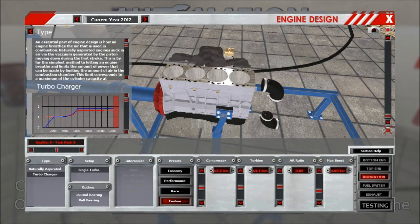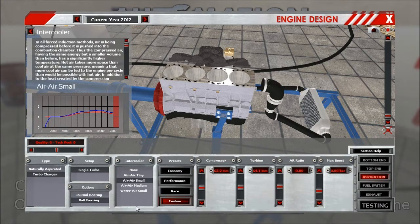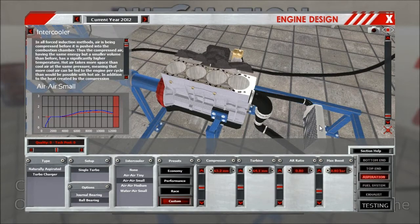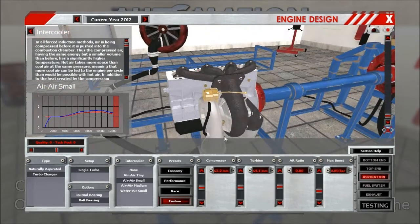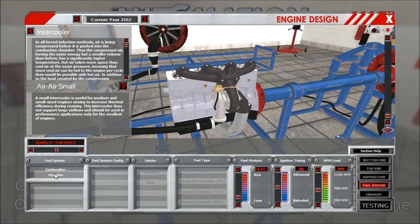Aspiration. So it's a modern engine, we choose the bar bearings. Probably a small intercooler — we just want to enhance cruising for this one. So we go for the economy preset and leave all the parameters the same, but we just want to enhance the cruising performance. So I lower it to 0.3 bar, which really is not that much. Just leave it at this — nice and easy.